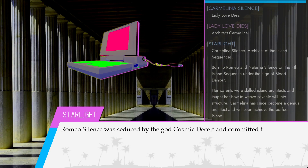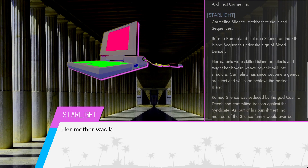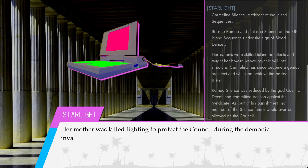Romeo Silence was seduced by the god Cosmic Deceit and committed treason. As a part of his punishment, no member of the Silence family would ever be allowed on the council — including Carmelina. Her mother was killed fighting to protect the council during the demonic invasion on the ninth island sequence.